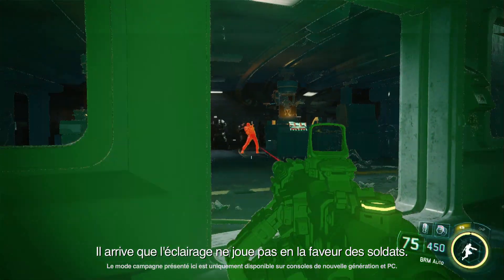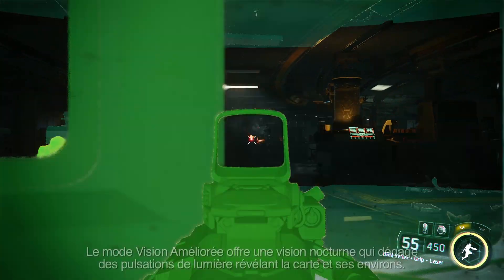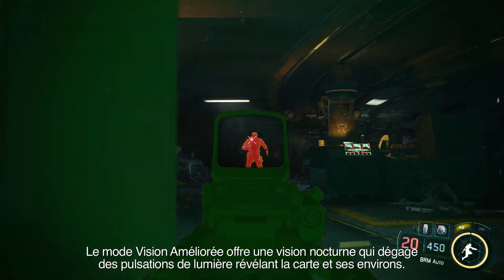Sometimes the lighting is not in a soldier's favour. When areas get a bit too dark, pressing up on the D-Pad can supply a tactical advantage. Enhanced Vision Mode assists by offering you a night-vision style view that gives off a pulsating light, outlining the map and the surrounding area.